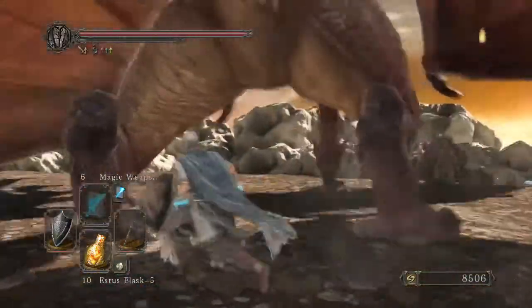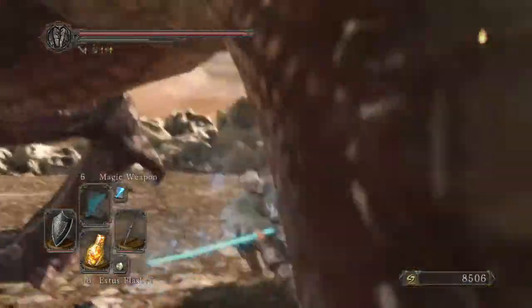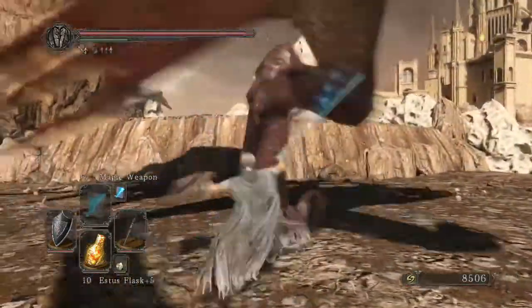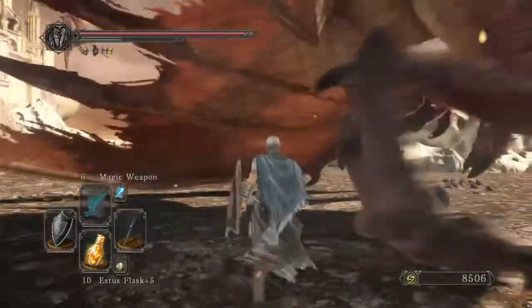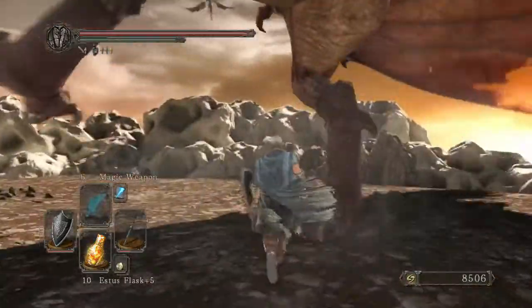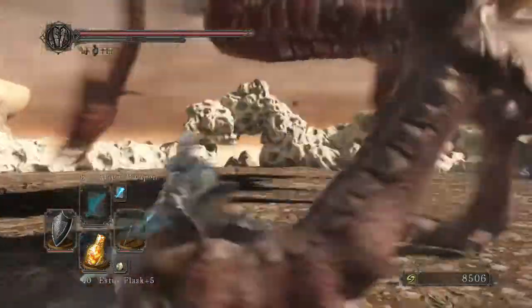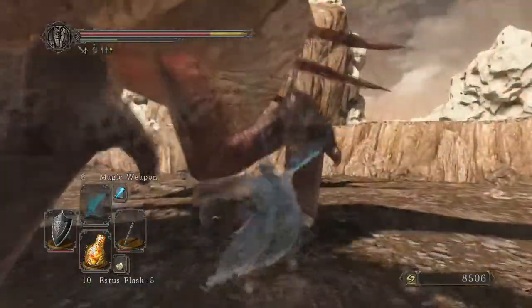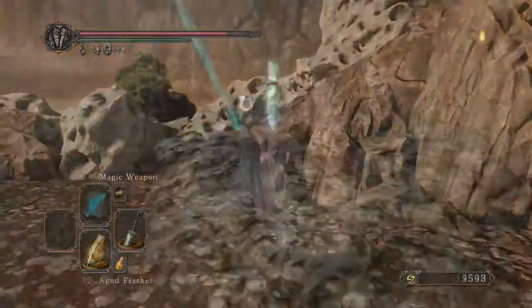The dragons are actually pretty easy. As soon as you get in between their legs, just attack the leg once or twice, get away because they might do the stomp, then rinse and repeat until they die. At higher bonfire aesthetic levels they might be more difficult, but as long as you stick to that technique — and if you have some magic — all the dragons will be pretty easy and you can take them out really fast.